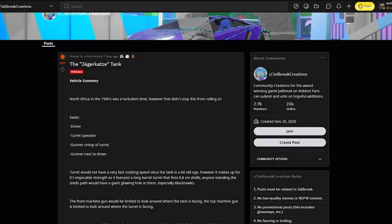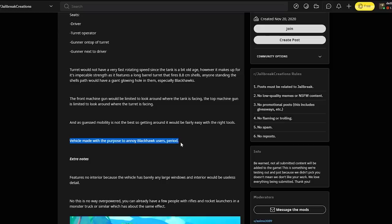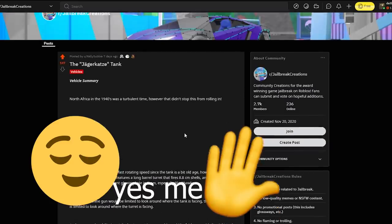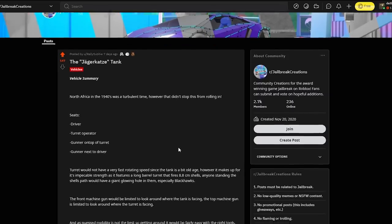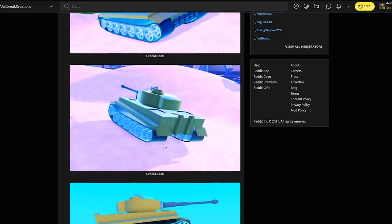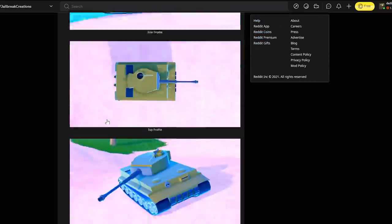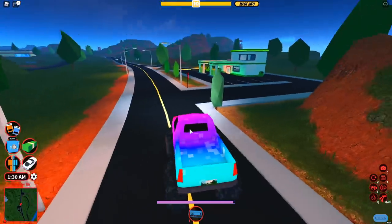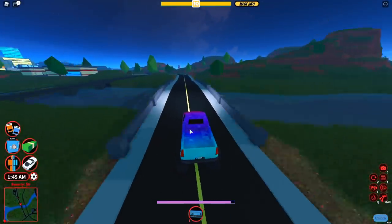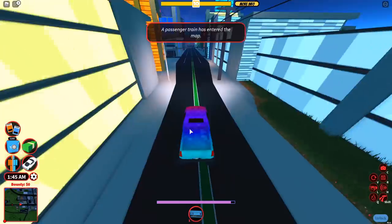The post says North Africa in the 1940s was a tournament time, but it didn't stop this from rolling in. It has a driver, a turret operator, a gunner at the top of the turret, and a gunner next to the driver. The cool thing is this vehicle was made to annoy Black Hawk users — raise your hand if you've ever been missiled by Black Hawk users, it is really annoying. Imagine having a vehicle that can resist against that. I would go ahead and upvote this to get Asimo's attention. If it gets added, I'll be so happy to have a tank in Jailbreak.